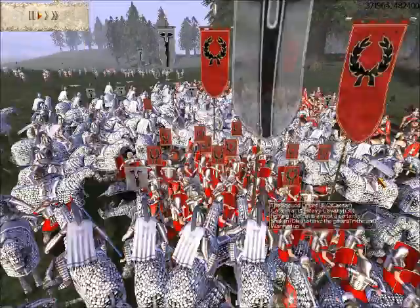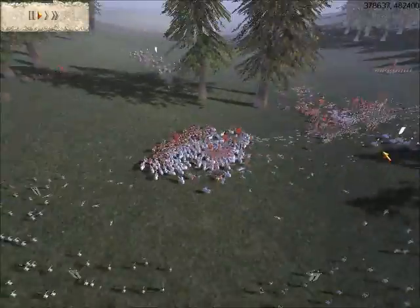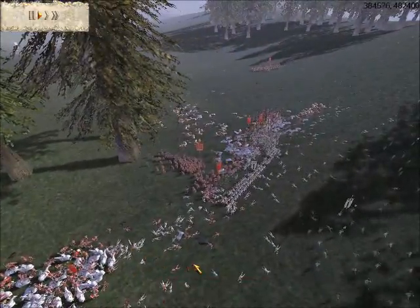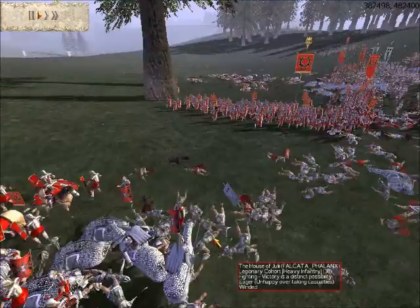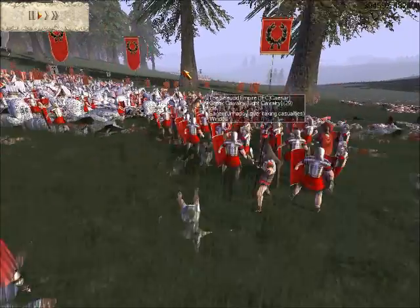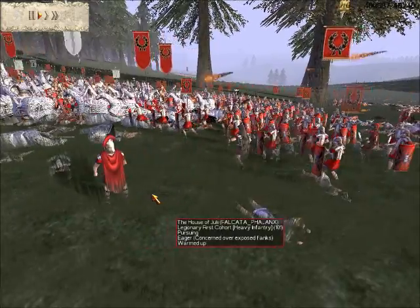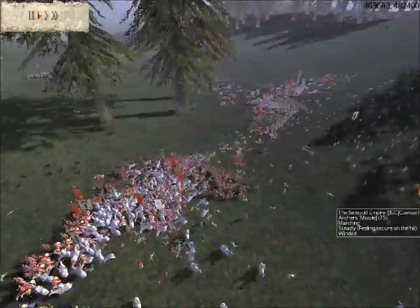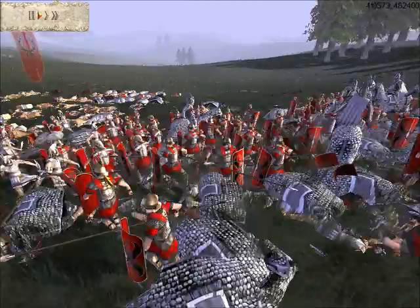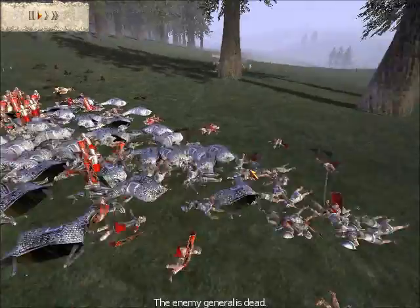Over here my two units of legionnaires are surrounded, but I'm trying to relieve them with my Praetorian Cavalry. My Triarii are going to arrive as well, just taking a while. It's a very vicious fight. I'm also trying to help with my first cohort unit — that's where my general is. My Triarii aren't doing well at all because they're not really good at fighting other infantry. But there — my centurion kills the enemy general.